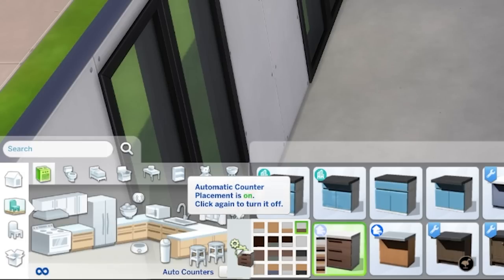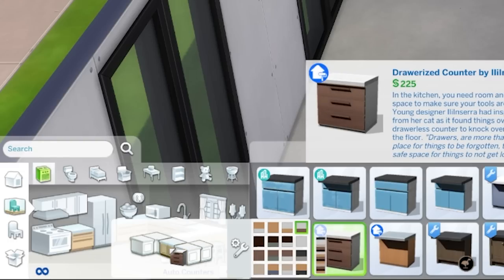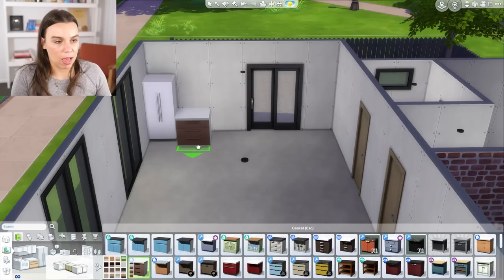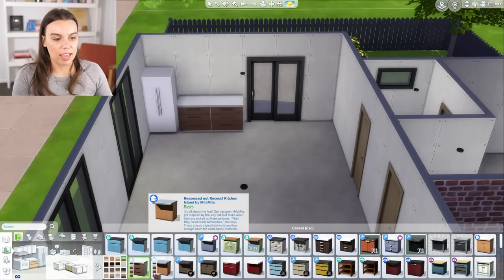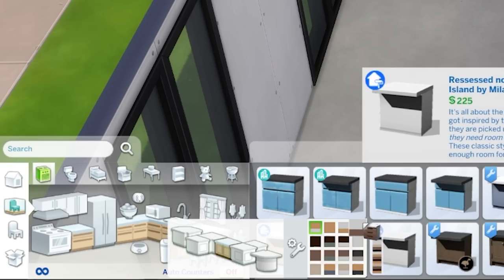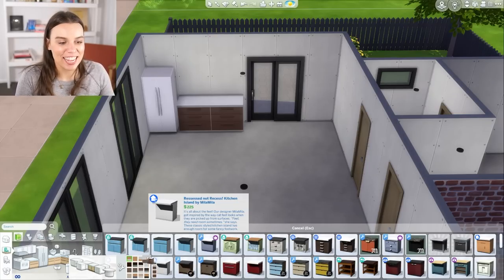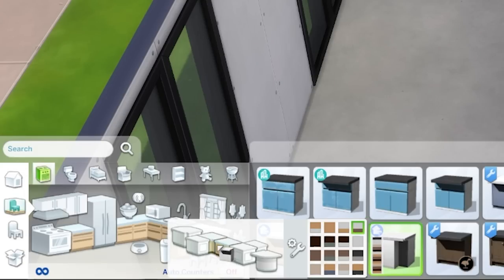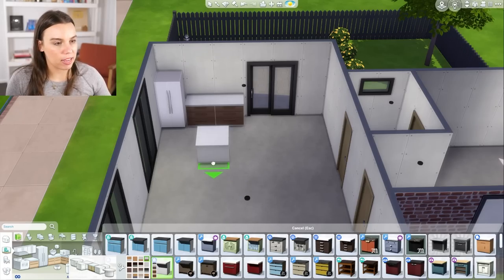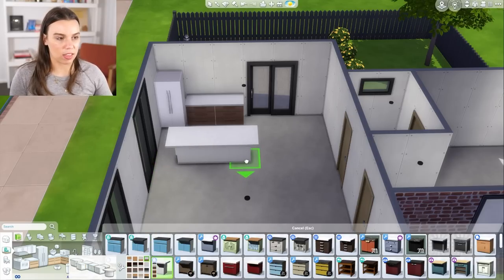You'll notice on the left there is a cogwheel icon, and this opens and closes some extra options for your counters. Basically you can have different kitchen orientations — there are corner counters and end counters. I'm going to use a basic one and put a couple down. We also have kitchen islands — the difference with islands is that your Sims can actually sit at them and eat from a stool, so if there's not room for a dining table or you're strapped for cash, this can also be a good option. Islands also have the cogwheel options for different orientations.